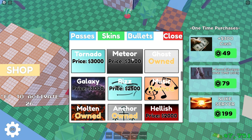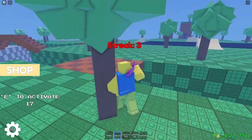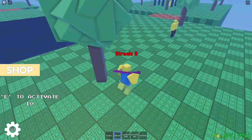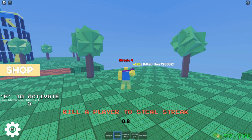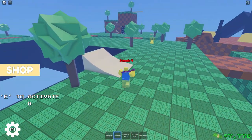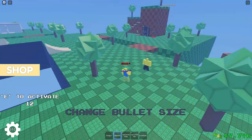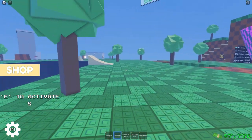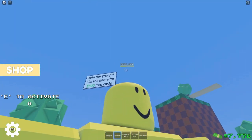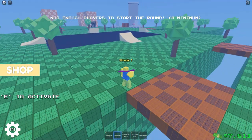At number two — this may honestly be number one in other people's opinions — we have air. Air is a really good skin. They also nerfed the cooldown to literally 12 seconds, so it's busted. It used to be like 40 seconds. When you kill someone you get to kill another player, and when you kill that player you can also end their killstreak. It also has a bullet size change — look how big the bullets are regularly, and now they're even bigger. The ability also does a bit more damage and has some extra knockback.